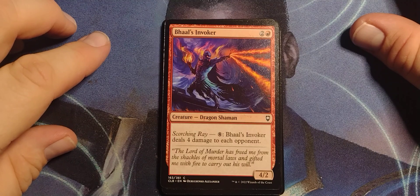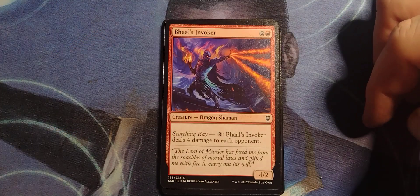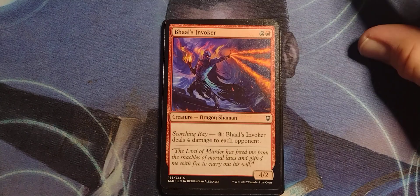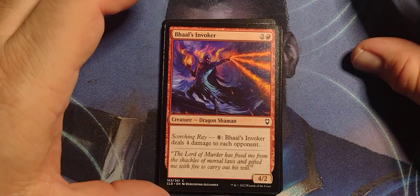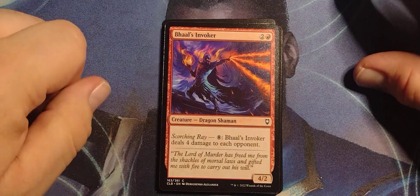Baalzephon Invoker — two and a red, Dragon Shaman, 4/2, with Scorching Ray. Pay eight: Baalzephon Invoker deals four damage to each opponent. Hit two, hit two, hit one free — that's a buy two get one free right there.